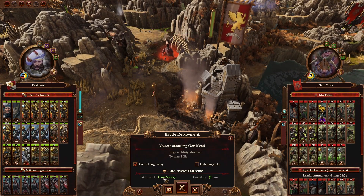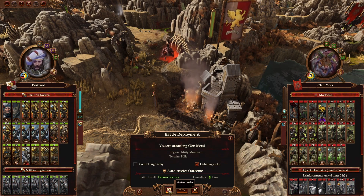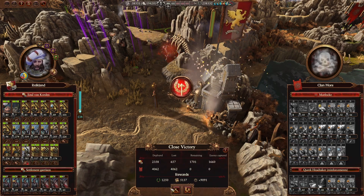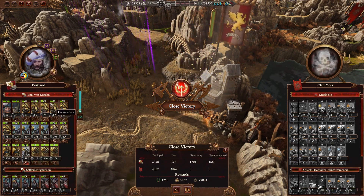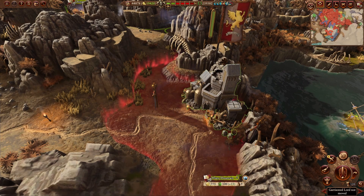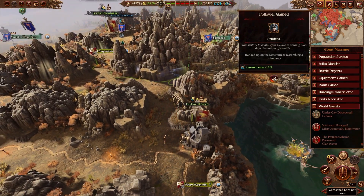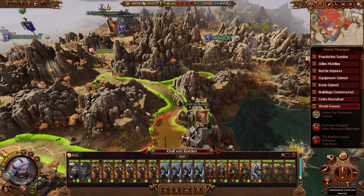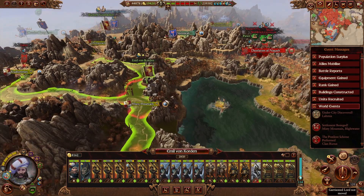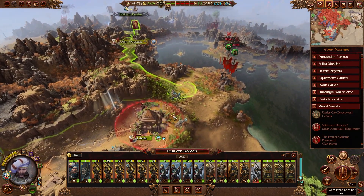We can't auto-resolve this — it's going to be a close victory but the casualties are going to be high. So you know what, screw it, let's just Lightning Strike auto-resolve this one. The casualties aren't too bad — I'll take the money. A good thing about auto-resolve is when we win, we're more likely to wipe out the entire enemy. If I fought that manually, I'd probably have to chase down those armies and might not have enough range to move all the way to Lamia.